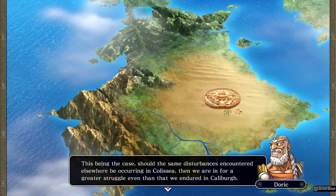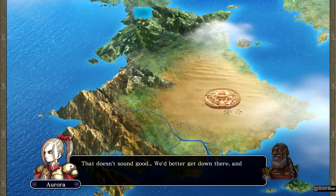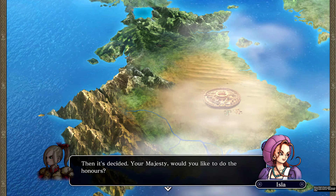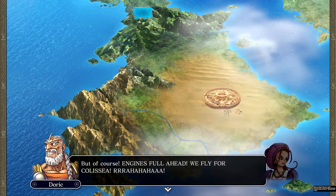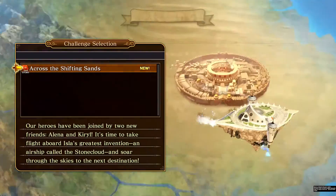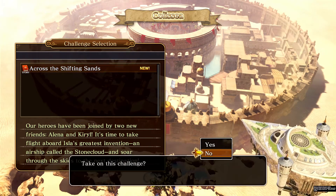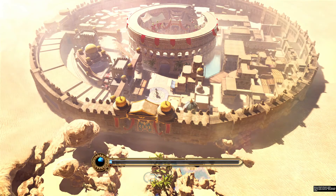If the same disturbances encountered elsewhere are occurring in Colicia, they're in for a greater struggle than we endured in Caliber. We better get down there fast. The king decides to fly for Colicia — the trading town sitting in the middle of the desert. Time to take on the challenge.